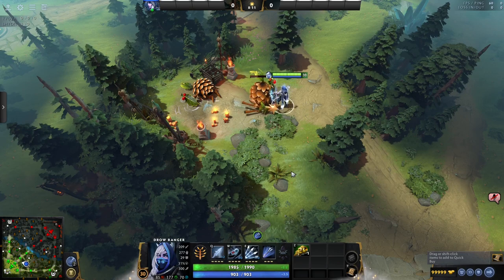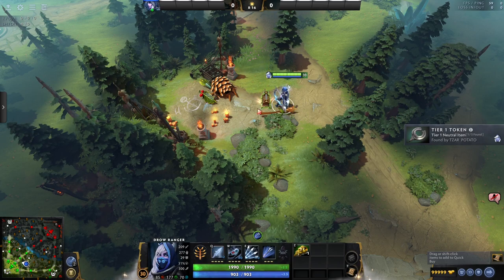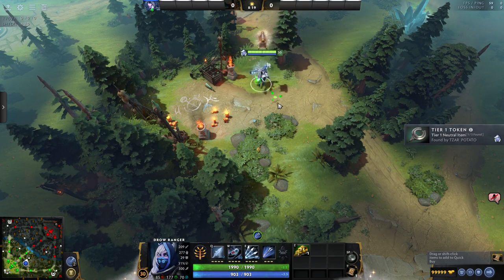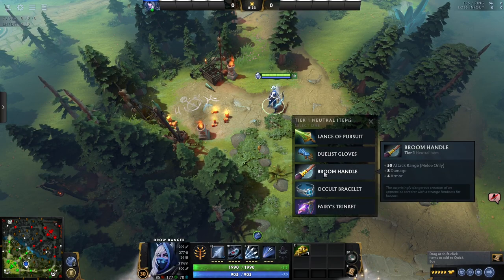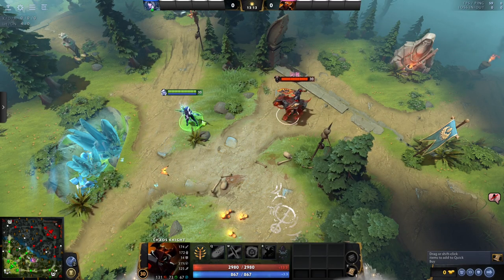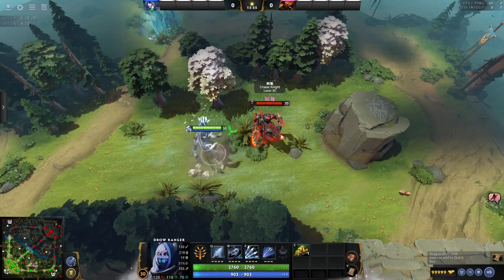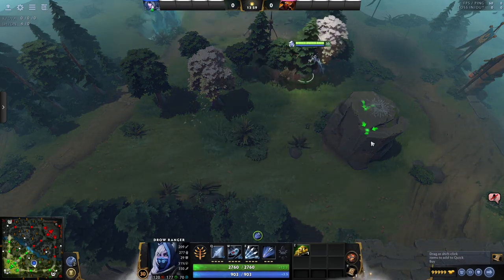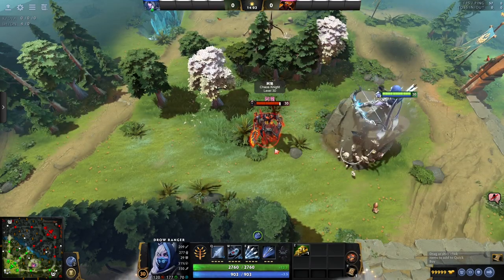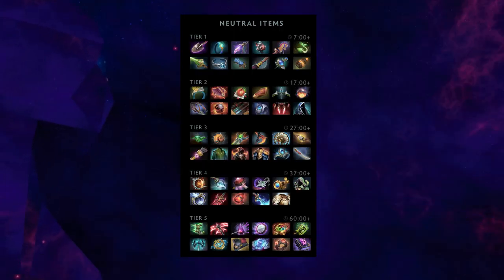Dota features a second way to get a direct boost through killing standard neutrals. Periodically, slaying creeps will drop special items you can pick up and use for free, and these items grow in power as the match progresses. Early items might grant stats or regeneration, while the strongest items include one that automatically reflects spells at the caster, and another that grants health, movement speed, unobstructed pathing, and trample damage all at once. The stuff goes crazy wild, but you can only carry one of these special items at a time.